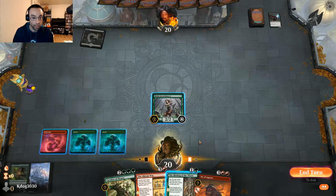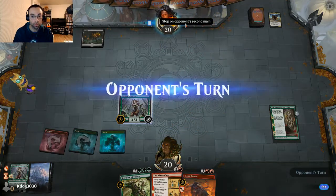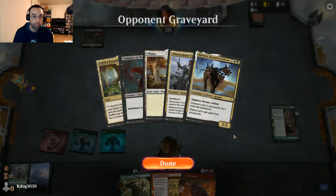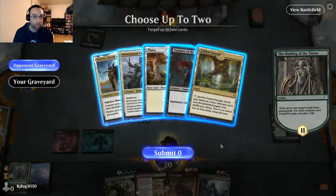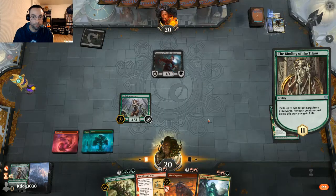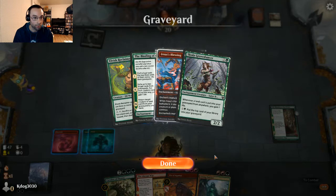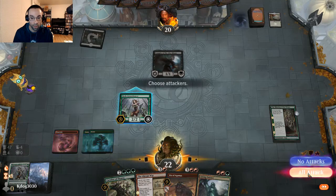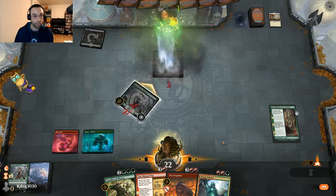We can use Binding of the Titans to exile something, and play it to see what we get — Kuneros! Looks like they're playing an Orzhov Knights list with some extras. We definitely want to get rid of Kuneros. We're a little stuck on lands but will get a creature or land back next turn. We'll just attack and evaluate our options.